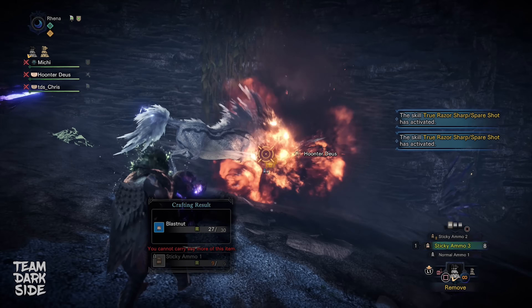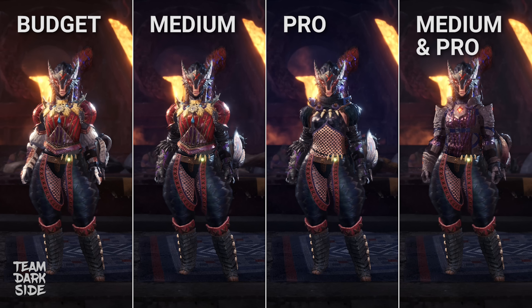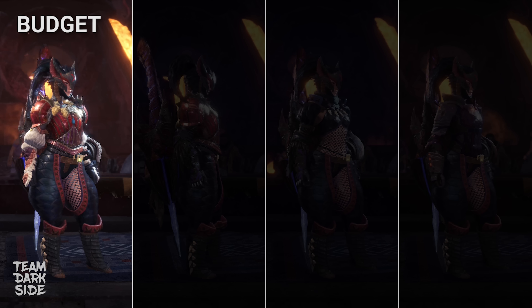A budget, a medium, and a pro build, which are the best for Guiding Lands. And then for non-Guiding Lands, a different medium and pro build. The pro builds are for everyone with max rare decorations. The medium builds are for everyone with only rare single slot decos but no rare four slot decos. And the budget build is for everyone with no rare decorations at all. So no matter who is watching this video, you shall find the best build you can make with the decorations at your disposal.